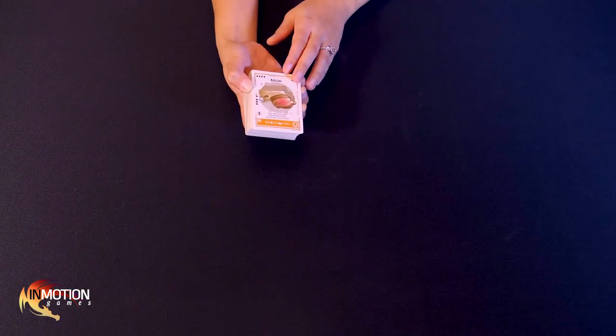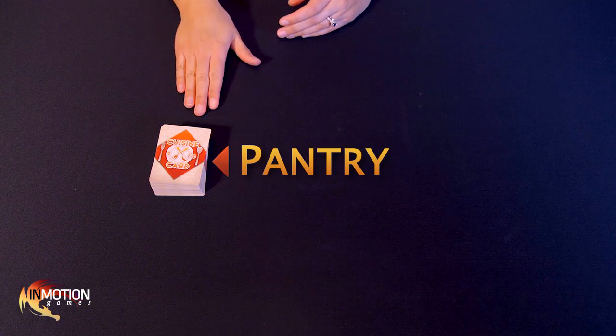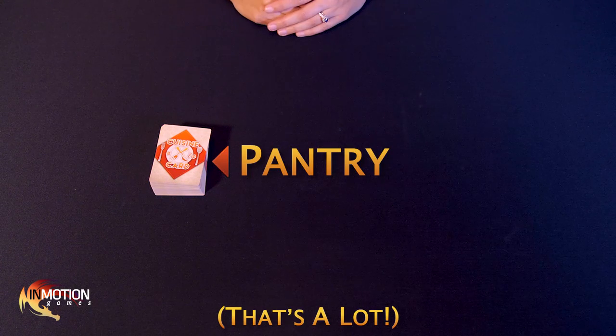Next, we'll move on to setting up the ingredient marketplace. Take all of the non-salt ingredient cards in the game and shuffle them together. Place them in a face-down stack at one end of the play area. This is the pantry, and it's full of over 100 ingredient cards for you to work with.